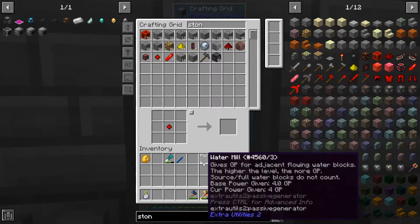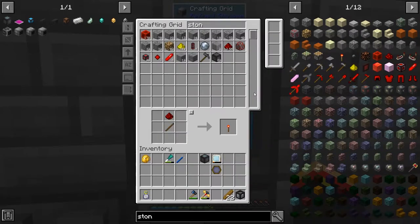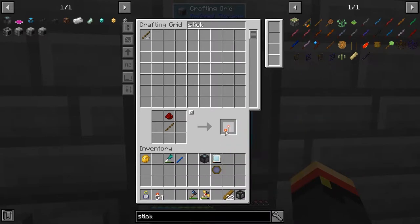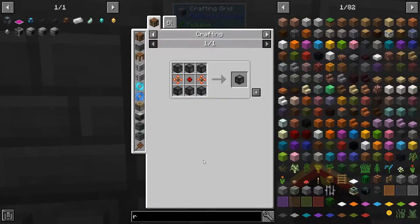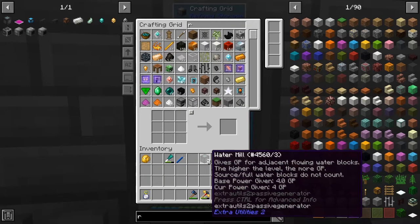So that means we need a lot more of this guy. How many do I really need? If I need eight for each one of those, I want seven more. I need 56 torches. Wow. Gonna need some more sticks. There we go, we'll get some more sticks. So that should be enough of those guys. That's 14 — that should be the right number. There we go. I've got eight water mills now.